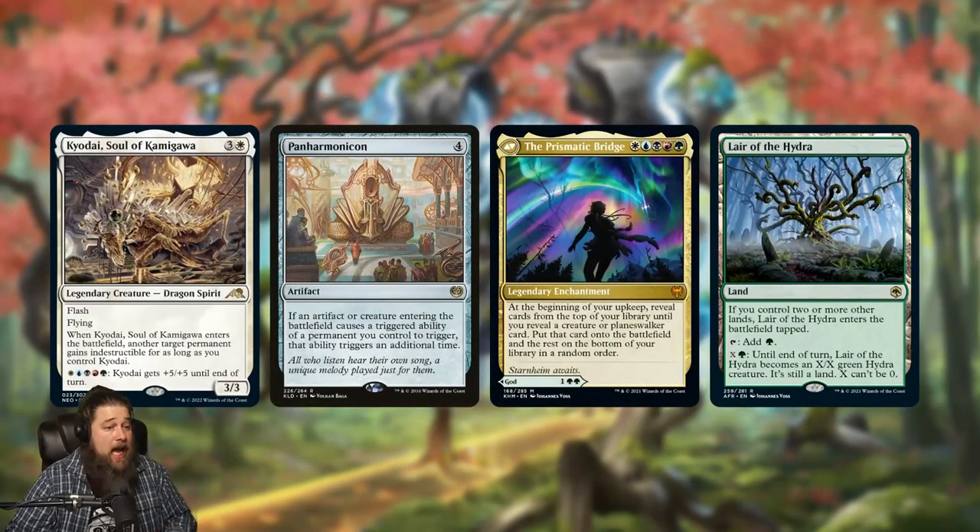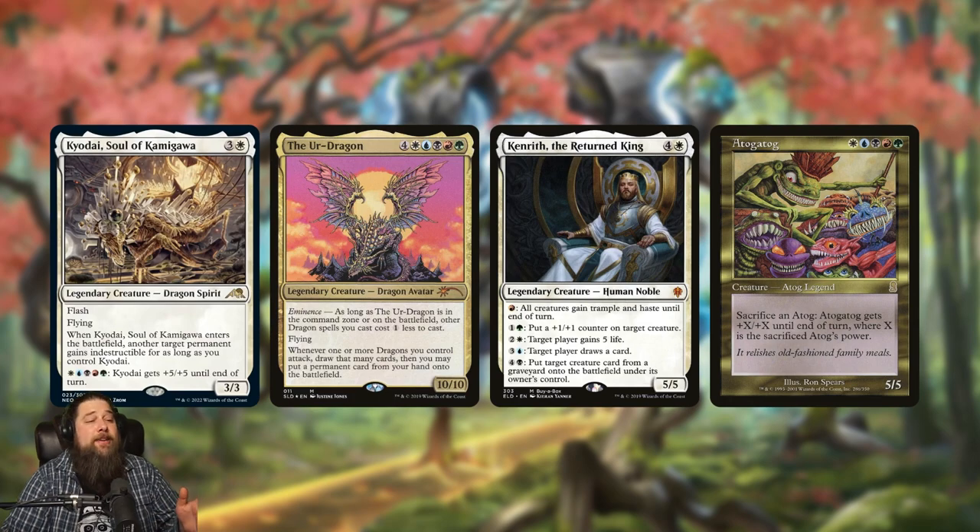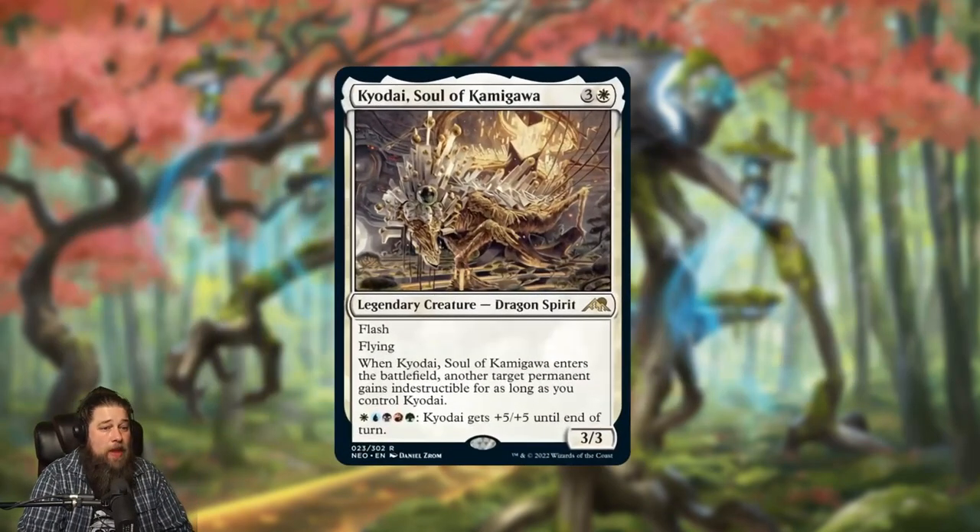Kiyomaro can save a Panharmonicon, your Prismatic Bridge, a Lair of the Hydra — any permanent on the battlefield. I think it's a pretty reasonable card — could see it as a one or two-of in 60-card formats. In Commander I think this is more of a 99 card. I'd play it in something like an Ur-Dragon deck or Kenrith to protect your commander from removal. As a commander itself, though, this might be one of the least powerful five-colored commanders we've seen — I'm just not excited to build around it as the command zone card. It's kind of a boring Commander. In Standard it has some potential just as a way to save your stuff from removal.